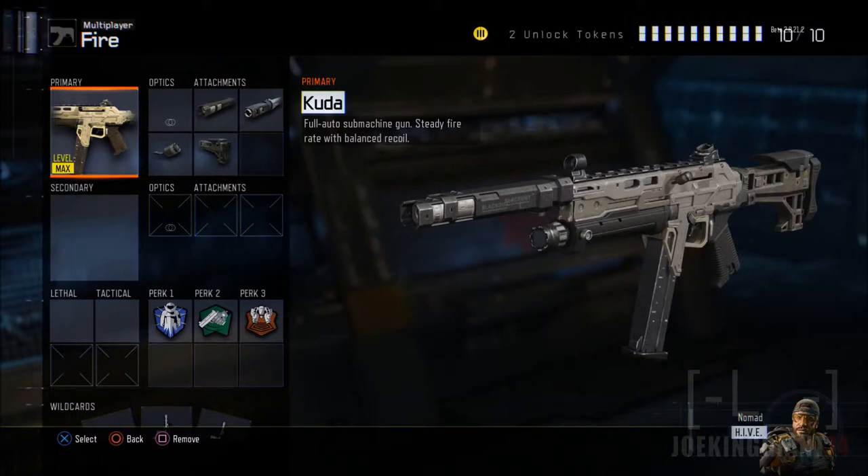The KUDA is the most balanced SMG out there. You can actually shoot from medium range with no problem and from short range. Not from long range — you're going to have to be kind of patient. If you saw my gameplay about the KUDA, you know I did shoot sometimes from long range, but you have to be a little bit stable to make those shots. If you keep running you're not going to make those shots from long range.